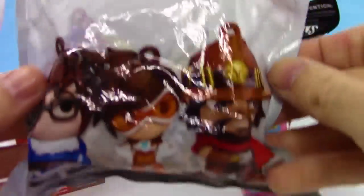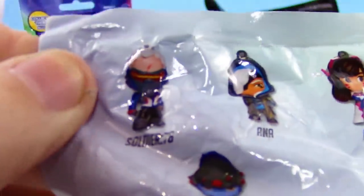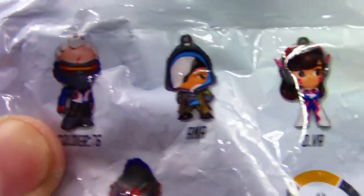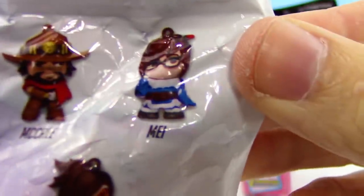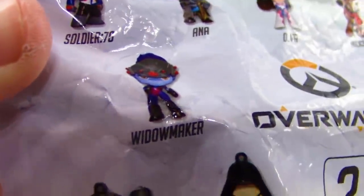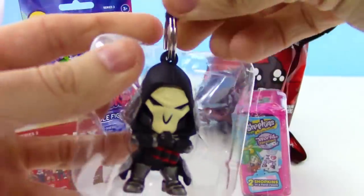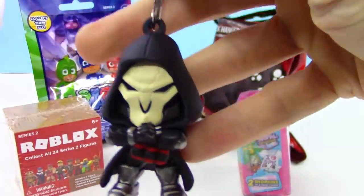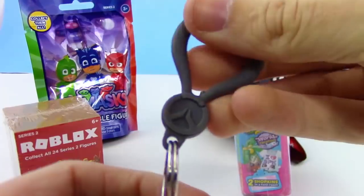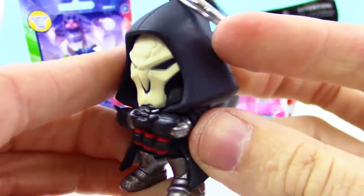Starting off with the Overwatch backpack hangers. We can get Soldier 76, Ana, D.Va, McCree, May, Tracer, Reinhardt, Zenyatta, mystery hero, Reaper, Torbjorn, and Widowmaker. So cool! Let me know who your favorite Overwatch character is in the comments. Looks like we got Reaper today — that's so cool, he looks awesome!